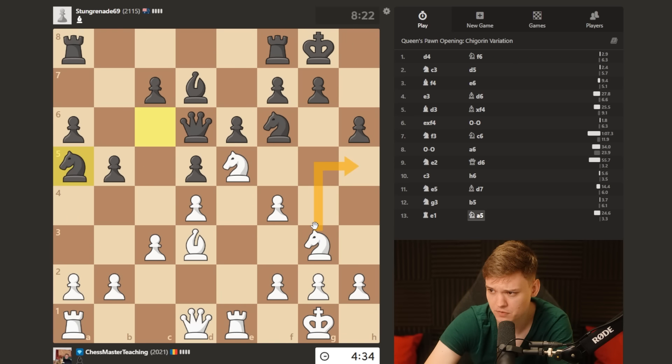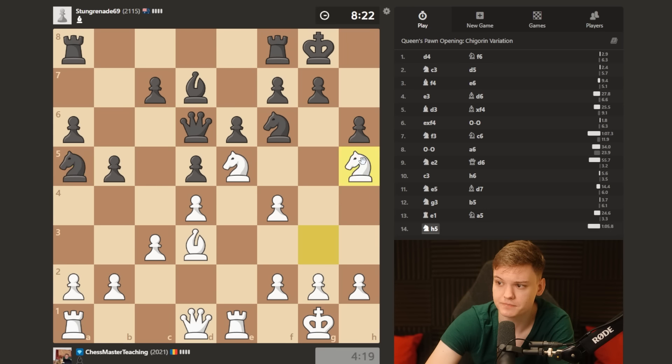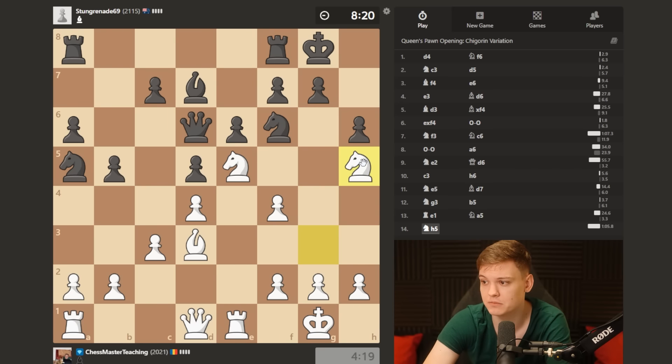Ngh5 - also another potentially very nice move. Takes, take with the queen, knight c4, let's say. I could take it with the bishop. I could also just play b3 in there. Yeah, I think we go for Ngh5. It feels like the move that's the fastest.